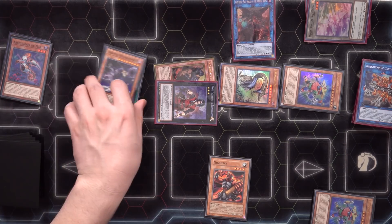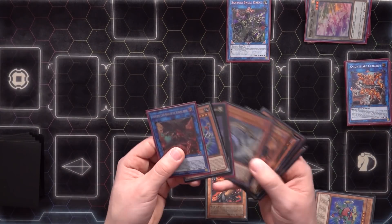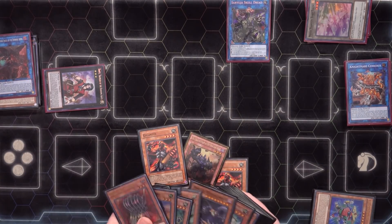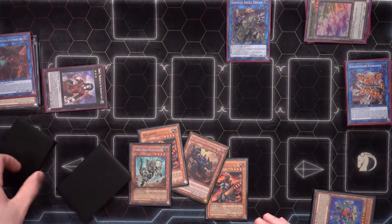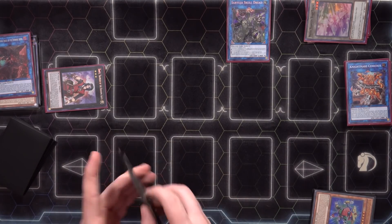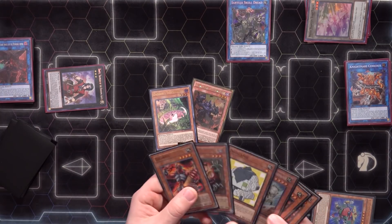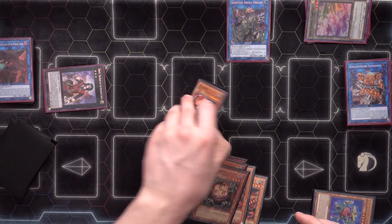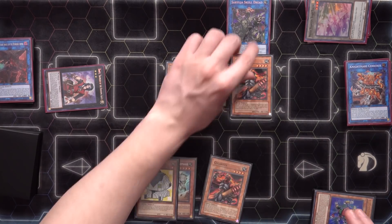We mill Foolish Burial, Giant Rex, and Orbital Hydrolander — not too bad. We link everything off into Saryuja and we're off to the races. Chain link one Saryuja, chain link two Block Dragon, chain link three Seer, chain link four Dante — getting Gigantes and Fossil Dyna as additional extenders out of the main deck. We cut the deck and draw four cards: Dotscaper, Sangan, Gigantes, and I was hoping for a Rescue Ferret but we're not that lucky. We put back Nessie and one Gigantes since we don't think we need three.